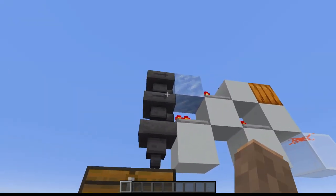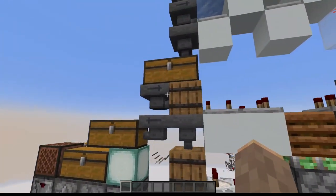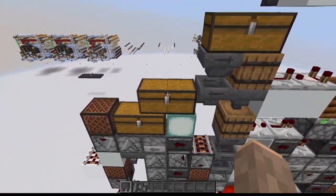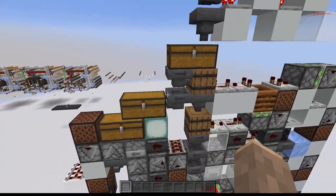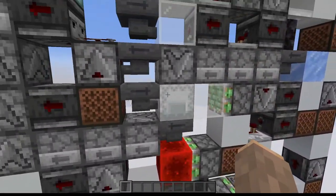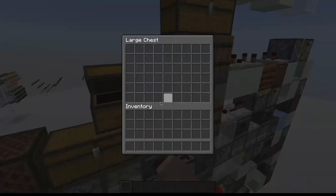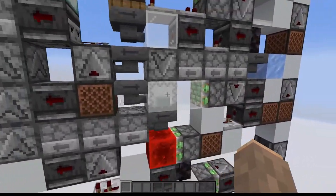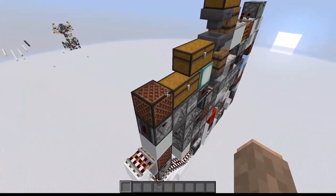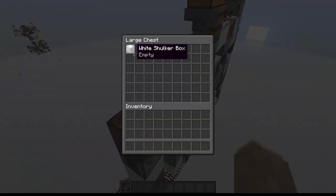This system essentially has our filter, and if we follow the items down, instead of going right into the box, they're first going to get sucked into this hopper and fill up this chest. When that gets full, then we push items into the box. This does have a slight downside where if we empty this chest, we could have items in the box that are inaccessible to the player.